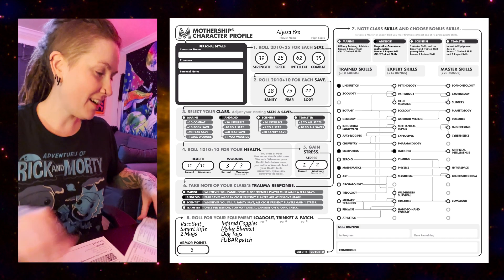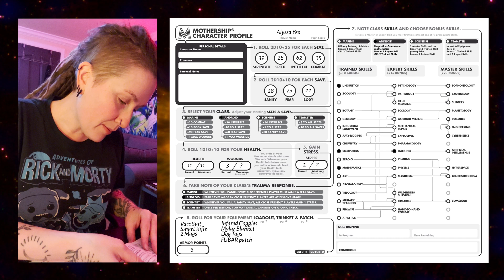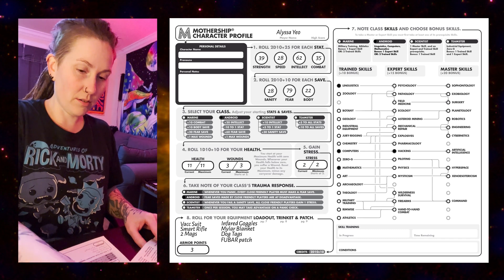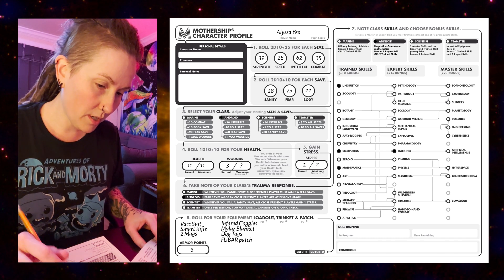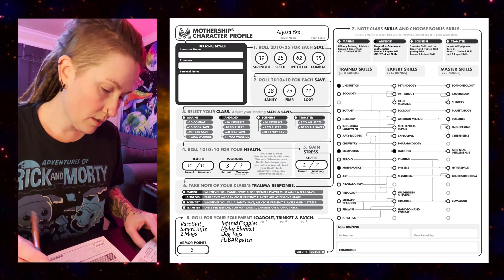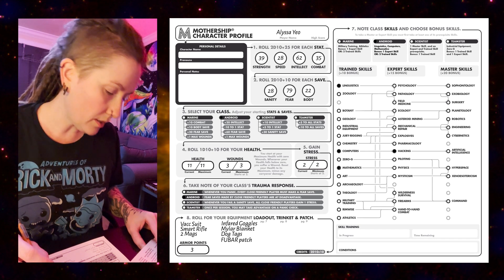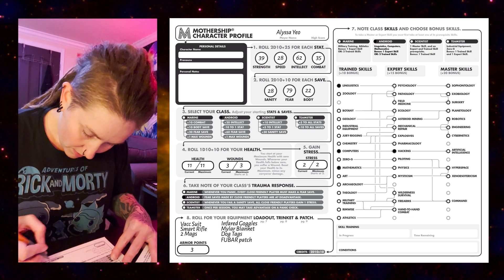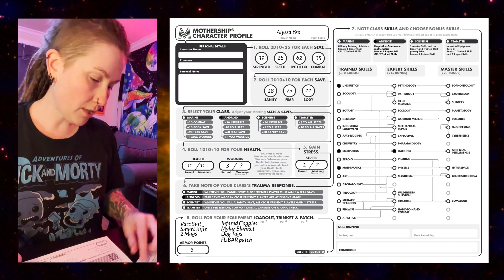Roll 2d10 and multiply by 10 for starting credits. We got a 7 and a 4, so 11 times 10 — 110 credits.